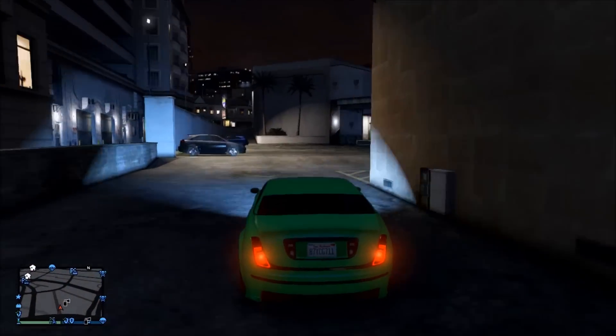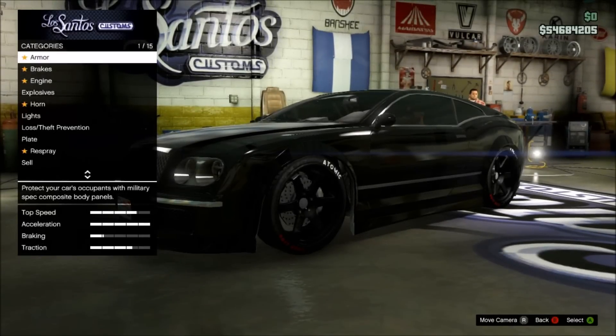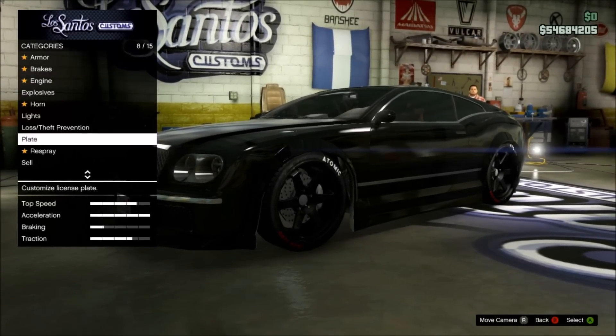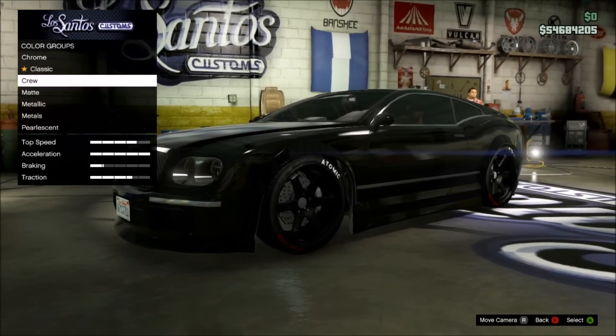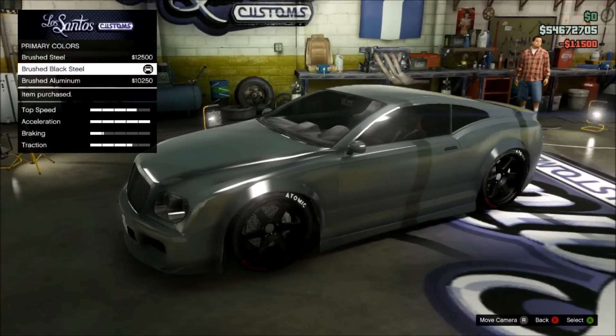First, decide on what car you want to put this color on, then drive to any preferred paint and spray shop. When you get inside, go down to the respray option, select Primary, then go to Metals and put on Brush Black Steel.